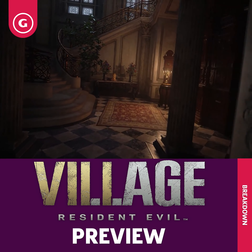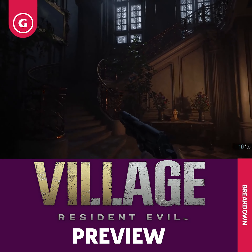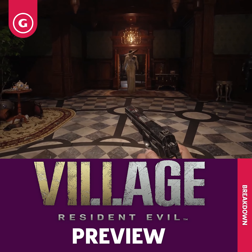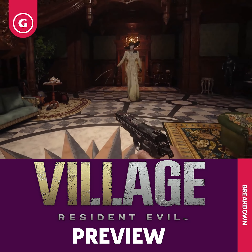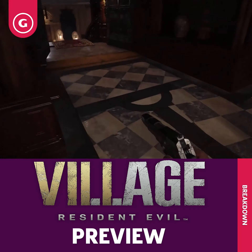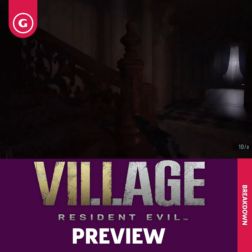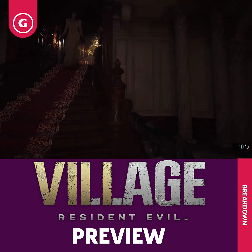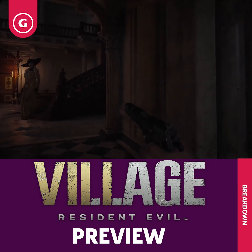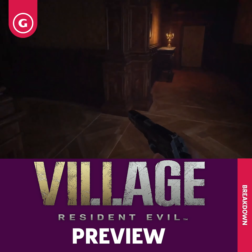Ethan explores a lot of the areas covered in the Maiden demo, and he'll often find himself following Lady Dimitrescu as he sneaks around. Eventually, Lady Dimitrescu will come after you herself. Like her daughters, she seems impervious to your weapons. The good news is that, since she has to duck down to go through every doorway, she's pretty slow and you can outrun her. In the preview, Ethan loses Lady Dimitrescu by running through a few different doors and circling back to the foyer area he's trying to cross.